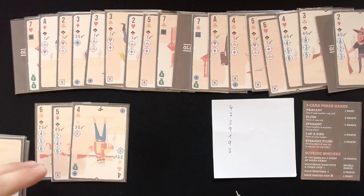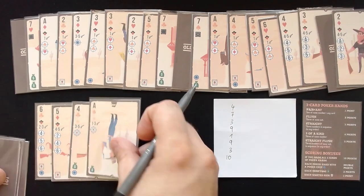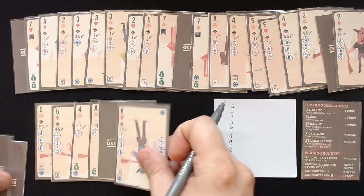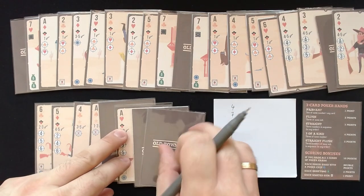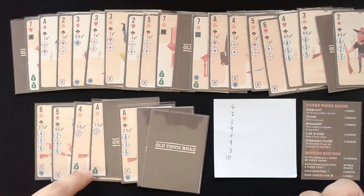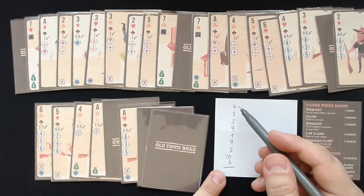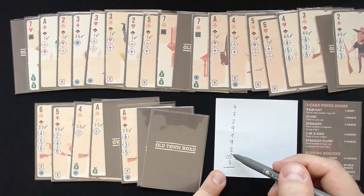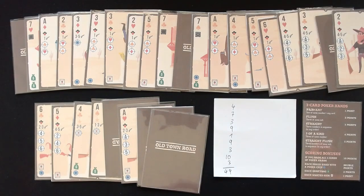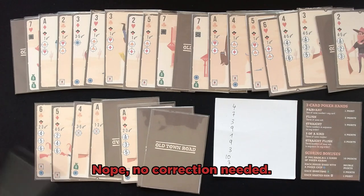Then ace and another ace — but no third card to complete that pair. We do get at least three bonus points here though. Counting it all together, that should be 49 points. If I miscalculated, I'll correct it when editing this video. 49 points is okay — I think that's one of my better scores, but it's still not great. You can really get something in the 50s or 60s, at least, probably even more.